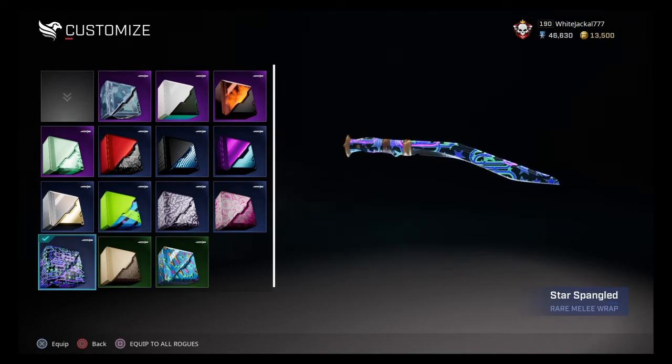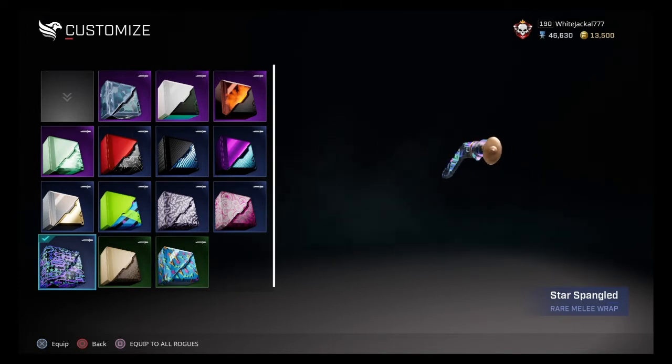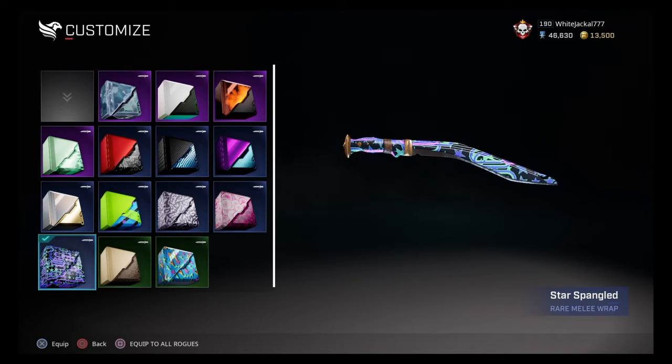We've got one last melee weapon because of the new character, and look at this thing — you can't deny it looks cool. I'm not a fan of the gold on this one actually, but it still looks really good in game. We're going to check out these weapons in some matches to see how they actually look and if they're enjoyable in gameplay.